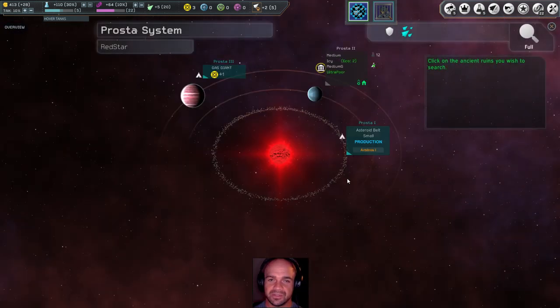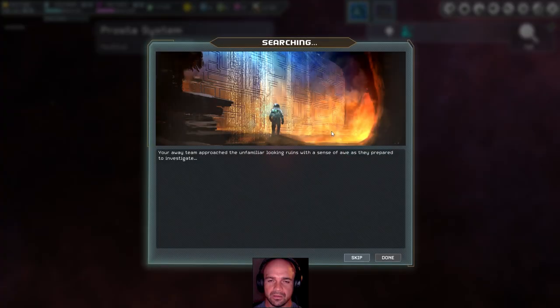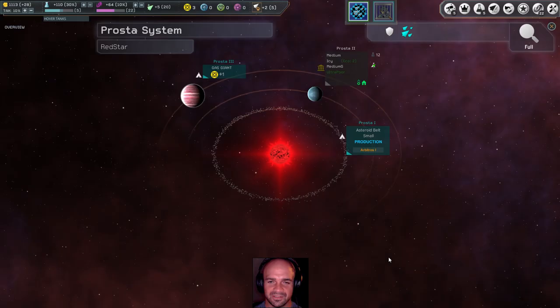It's possible to explore ruins — nice. Let's go ahead and explore those ruins. 'Your team approached the unfamiliar looking ruins with a sense of awe as they prepared to investigate. As the team examined these structures closely, they noticed a symmetry and beauty that was pleasing to the eye, and the morale was lifted as a result.' Nice — we've gained an additional 700 BC.